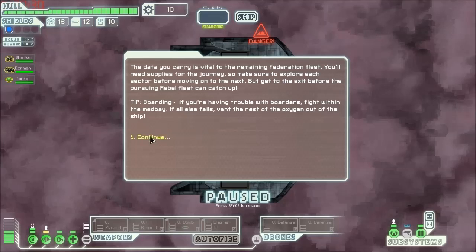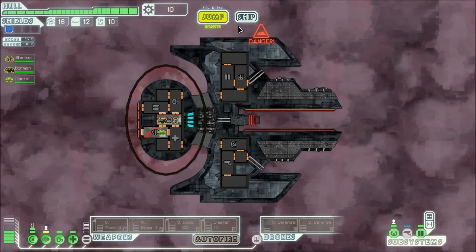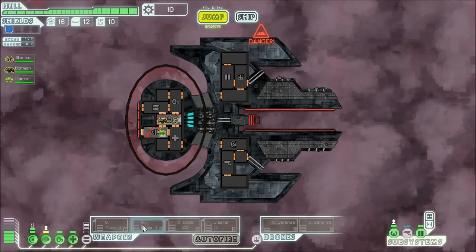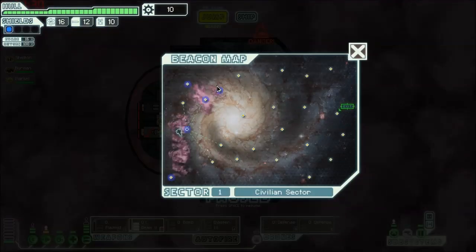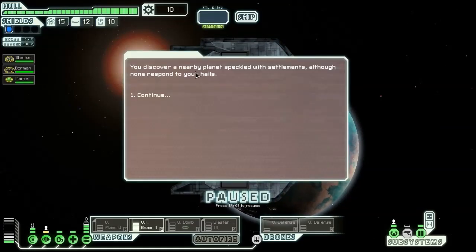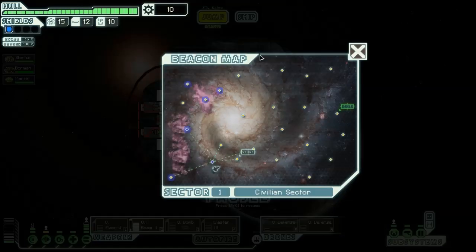We're just going to jump right in. We definitely want to power up the Impact Beam — that thing seems like a whole bucket of fun. Let me move my crew around: get you into the weapons, the Rock Man goes into piloting, and we're good to go. Let's keep on jumping around.